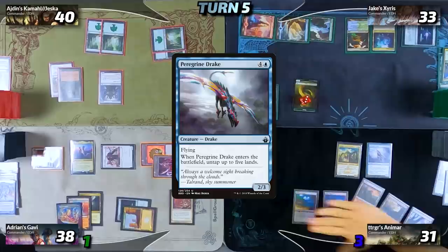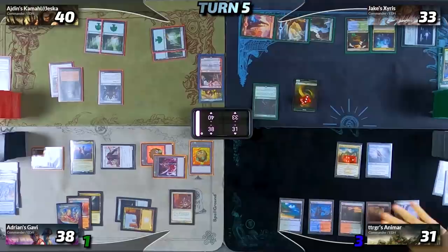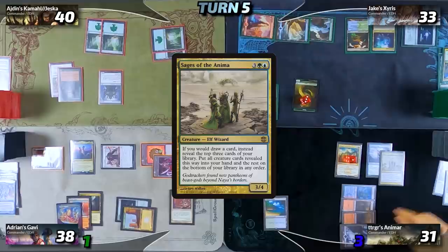Calvin untaps and draws his card for turn, then plays a basic Forest as his land for turn. After that he plays Peregrine Drake — that resolves, triggering Animar, putting a +1/+1 counter on him and untapping all of Calvin's lands. Then he taps for four mana to cast Sages of the Anima, which again triggers Animar.